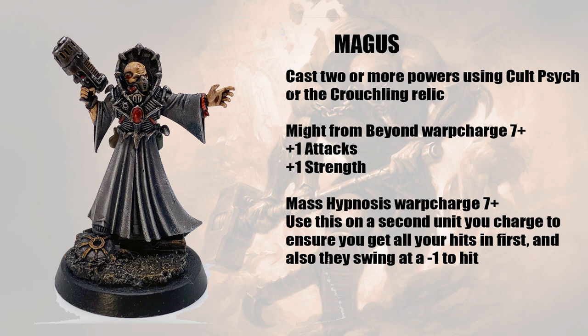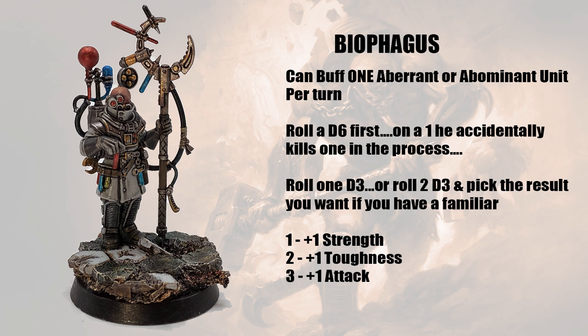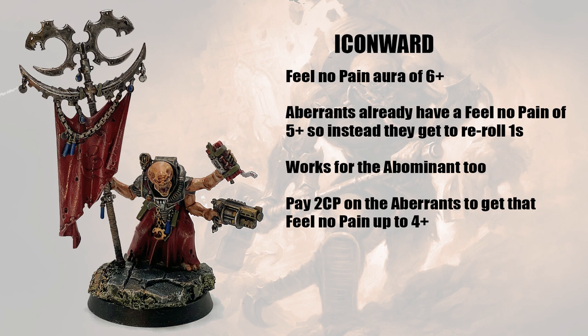Next you need a Magus or a Patriarch for casting Might from Beyond — this gives extra attacks and extra strength. Don't really worry about the strength, but the attacks are essential. Then you want a Biophagus for injecting the Aberrants with his goad staff. You can take an Alchemist Familiar, which gives you the chance to roll an additional D3 when getting the buffs so you can choose the one you want. The plus one strength buff is the least useful — it will stack with Might from Beyond but you just don't need it. You want attacks or toughness. Remember you can also buff the Abominant.